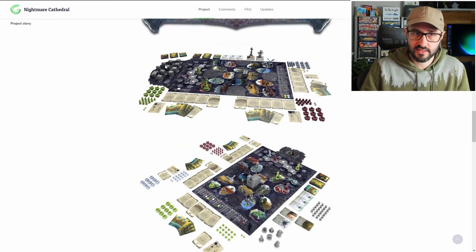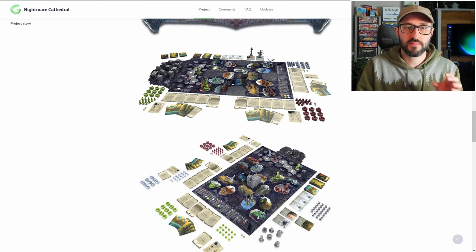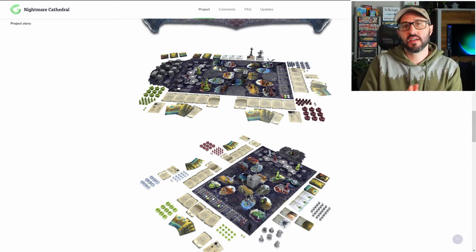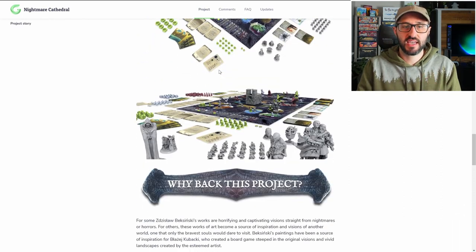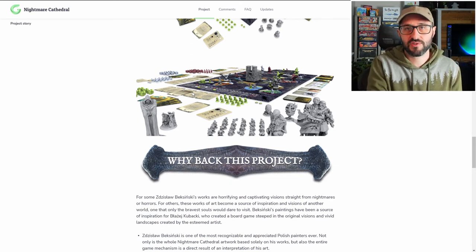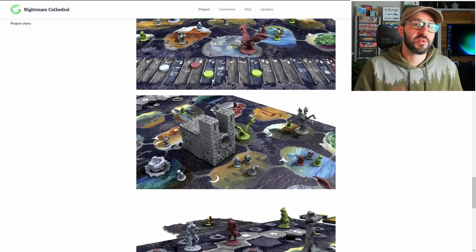The game plays over two different stages. In the first stage, there's a special track at the top with little components that are the building blocks of the cathedral, which gets built at the center of the board. Each turn, one of these is taken from the track and placed into the center, further building up the cathedral. The game continues until that cathedral is fully built, which kicks off the second half, where powerful nightmare creatures get added to the board causing havoc — but they can also be manipulated and controlled by players to their advantage.